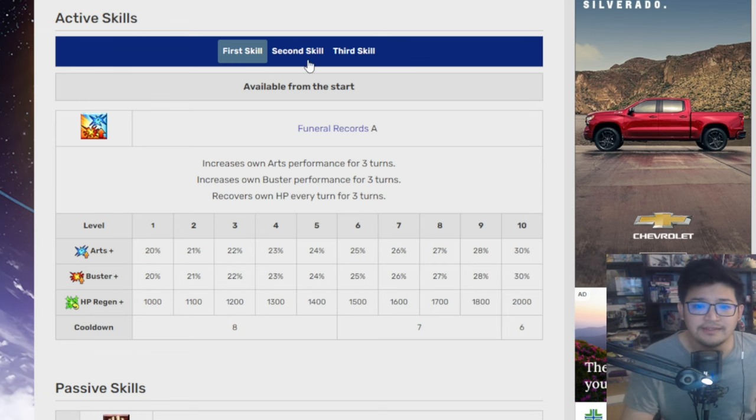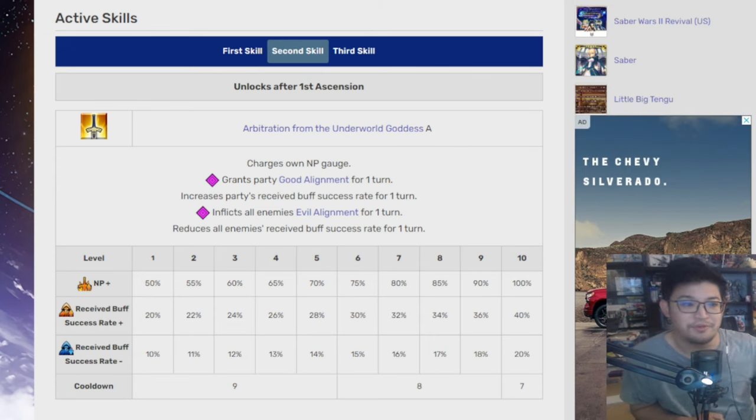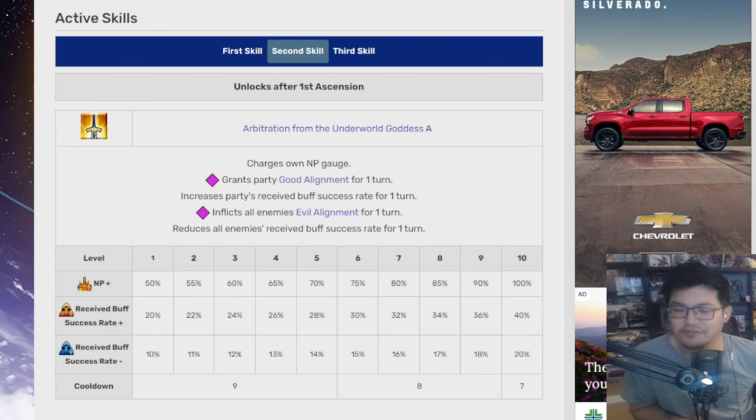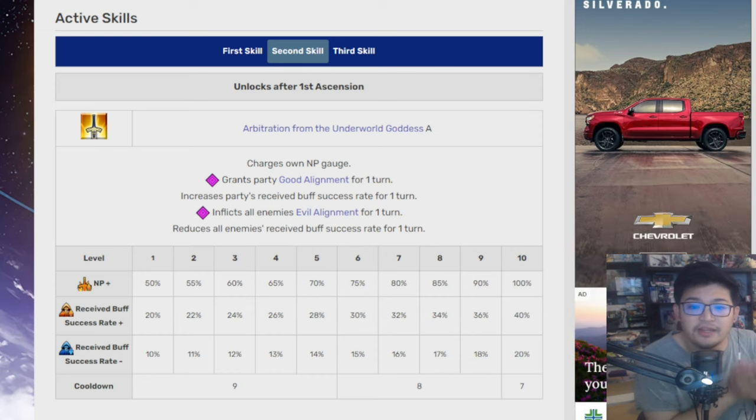Second skill is MP Charge. She can charge her MP to 100%, which is really awesome. I think 50% is going to be the norm going forward, but specific Servants will get 100%. This is a key skill that will help her loop because of the battery charge. It also grants party good alignment for one turn, increases buff success rate 20 to 40%, and inflicts all enemies with evil alignment for one turn, reducing their receive buff success rate 10 to 20%.